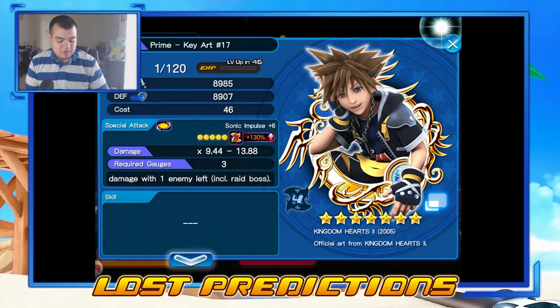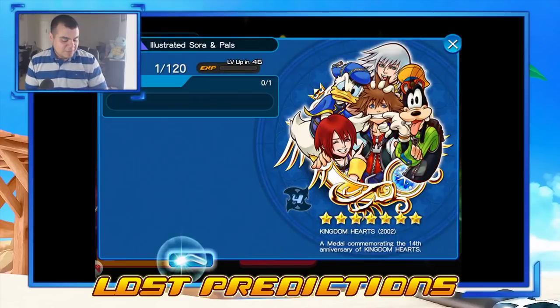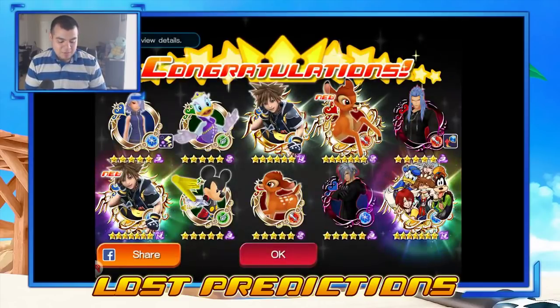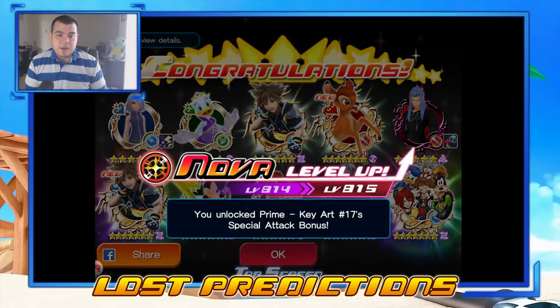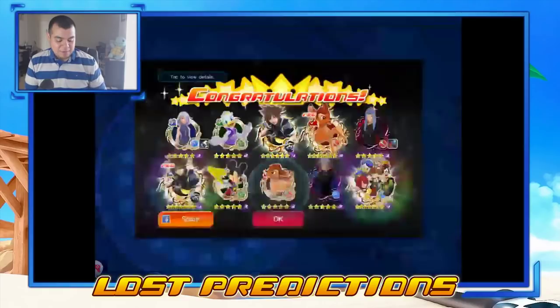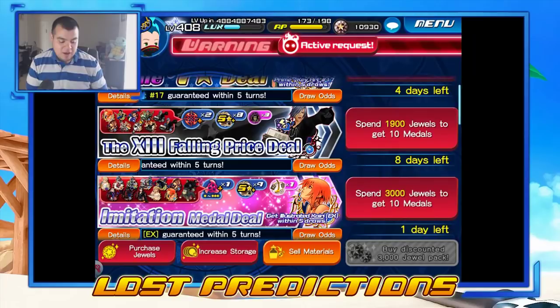I got it in the second pull! Sweet. And I got... it looks like there's someone fouled. Okay, that was a good pull and I got a Bambi! Alright, give me that Nova. I was not expecting myself to get it in the second pull, I'll take it. I'm happy with that.